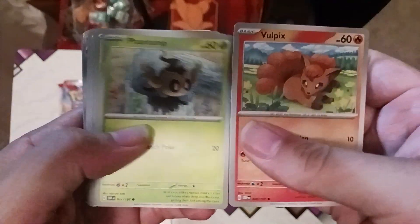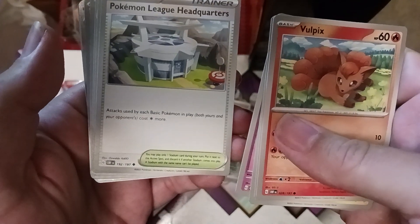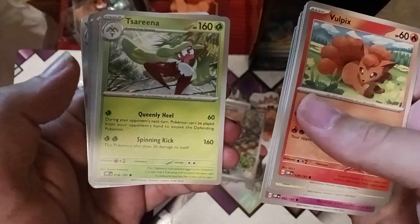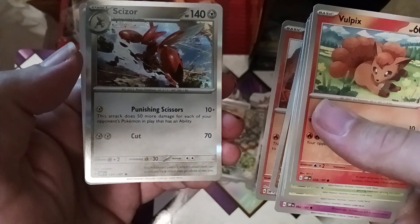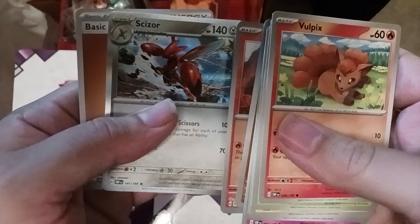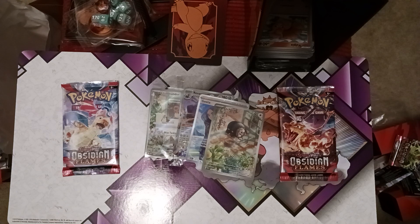Pack six: Vulpix, Phantump, Tynamo, Brevard, and Pokémon League Headquarters — that makes your basic Pokémon have to attack with one extra energy. Lunatone, Larvitar, Heatmor, and Scizor. Punishing Scizor could be a really powerful attack — 10 plus 50 for each of your opponent's Pokémon with an energy or an ability. Since a lot of people play ability cards, you could potentially hit 310 power if all your opponent's Pokémon are ability cards.